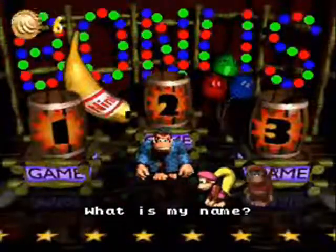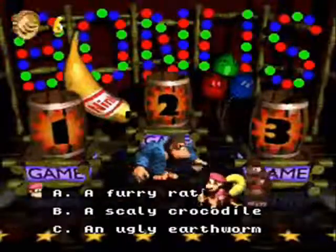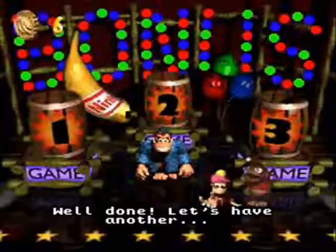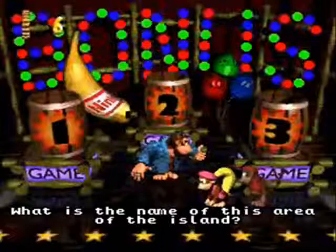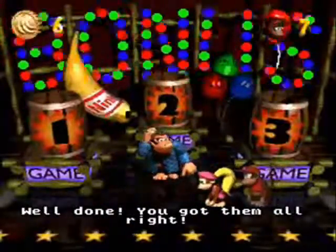'What is my name?' — That's Swanky. 'What is the first enemy that you see in the game?' — I guess it's a rat. 'What is the name of this area of the island?' — This is Gangplank Galleon. That's one life — awesome!